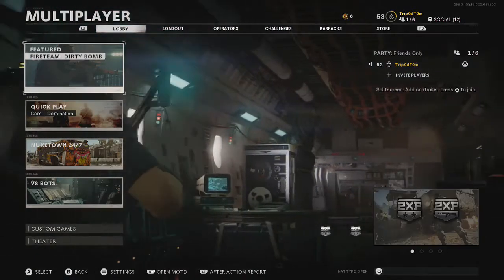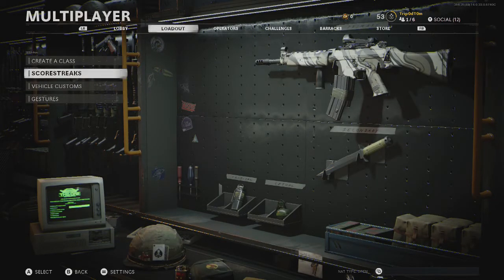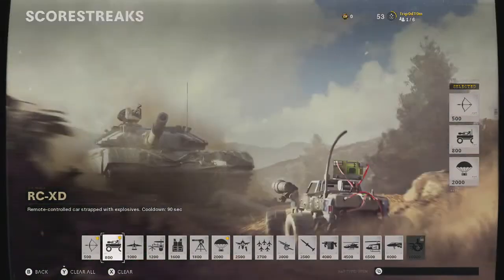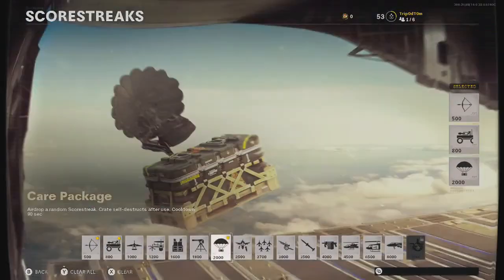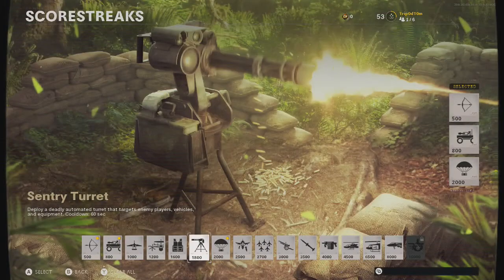So obviously we're going to load up multiplayer and go to the loadout. I'm like level 53, so you won't have all the scorestreaks that I have if you're just starting out, but just choose which ones you can. If you've got loads of them, then the ones I recommend are Combat Bow, RCXD, and the Care Package because the Care Package gives you a chance of getting like Chopper Gunner without actually getting four and a half or six and a half thousand points. You can choose the Sentry Turret if you want to be guaranteed a lethal scorestreak, but the Sentry Turret is a bit crap because it's taken out so easy.